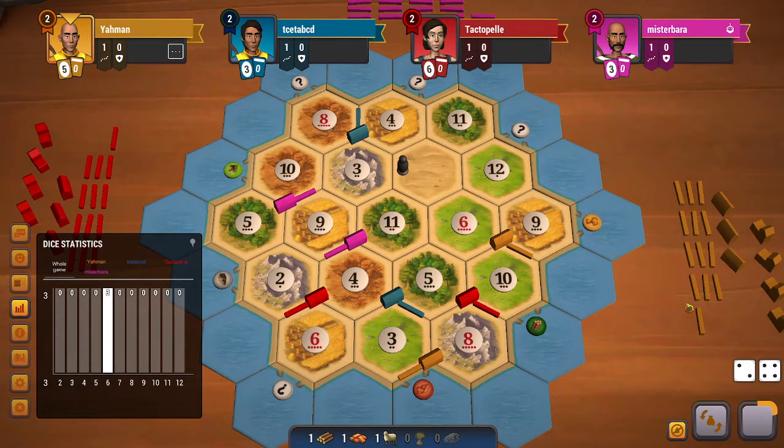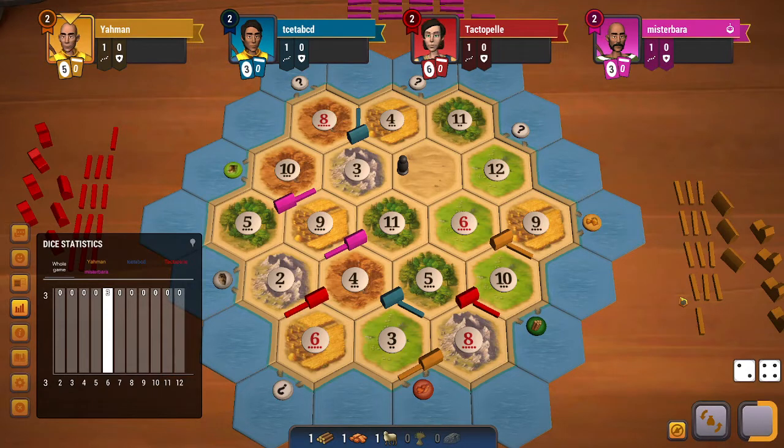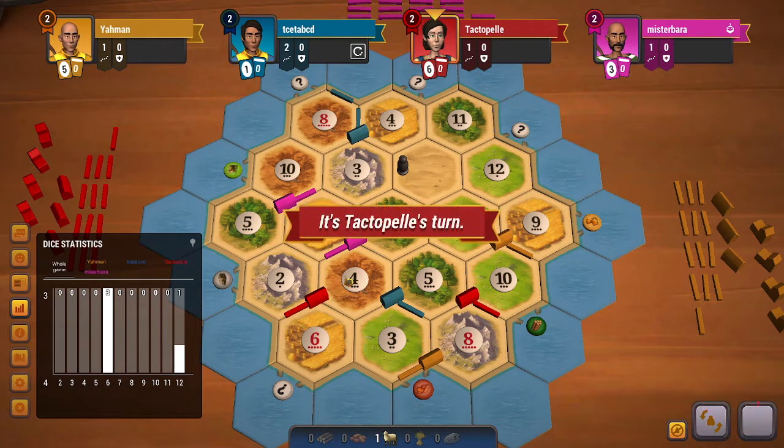There are pretty decent rolls in the very beginning for everyone except for me. I would love to roll a 7 but I roll a 12 — I don't think the 12 helps me much. My first action should be building on the 3-2-1-4 so that I can make use of the extra brick that I will have.